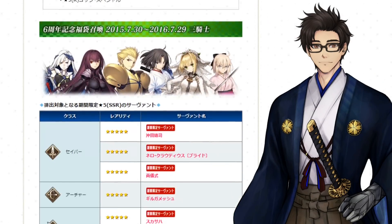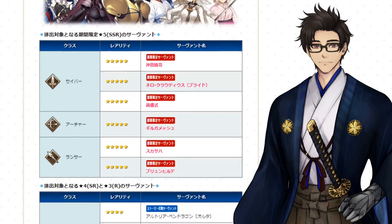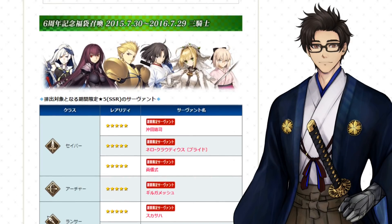Scrolling down a little bit — as you can see, the 2015 through 2016 Gacha will have the Sabers, Archers, and Lancers in one Gacha, and these are the limited servants in that pool. I was kind of debating on rolling this one just to try and get Shiki Saber because I do not have her, but everyone else I was like, you know what, I'm okay. Plus, I didn't want to pay for Gilgamesh once again, because as you guys probably know, I have trauma with Gilgamesh Gacha rolling.